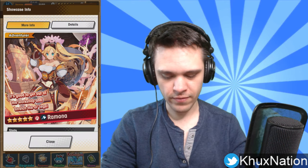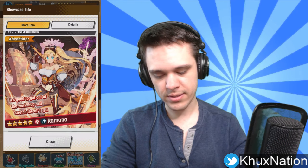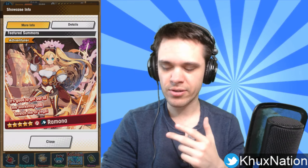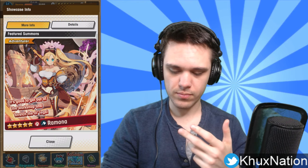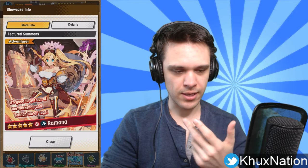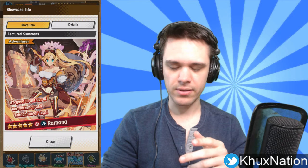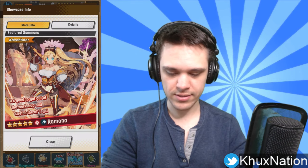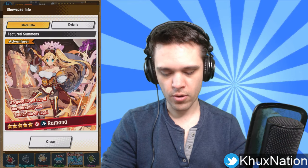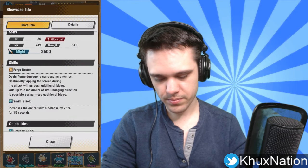Let's go ahead and go in order starting with Ramona. She's a five-star fire unit, she's an axe unit. In case you don't know, different weapon types tend to have different types of play styles and tend to have certain types of stereotypical attributes to them. From what I can tell, axe units tend to be the more tanky type of units.